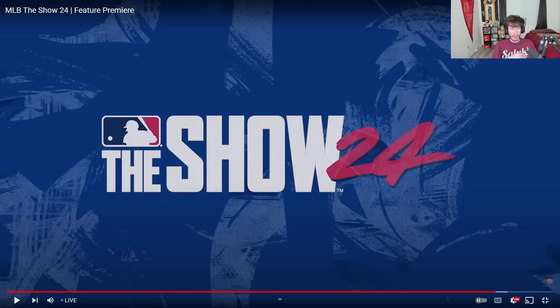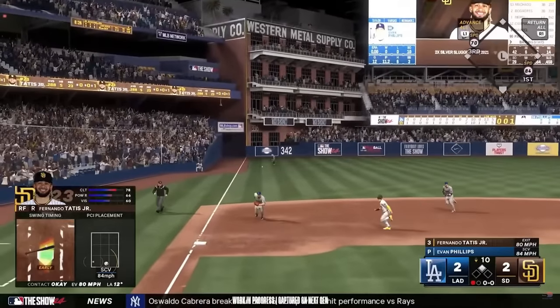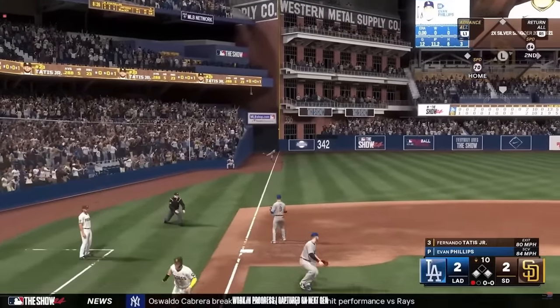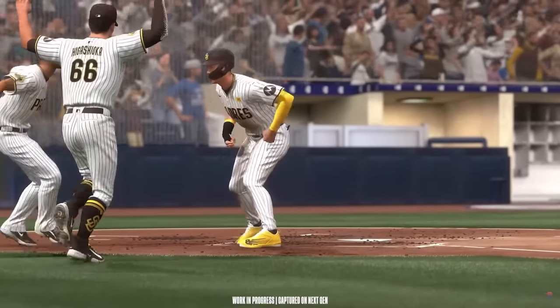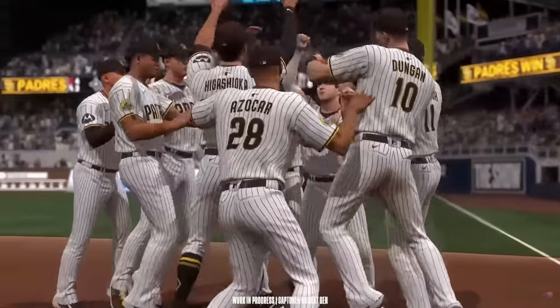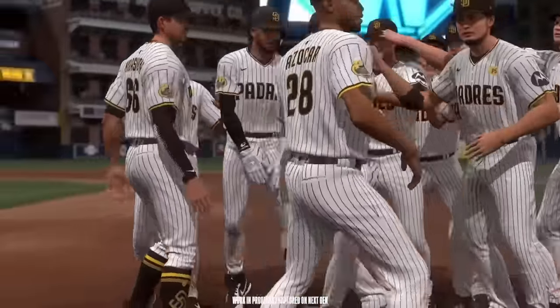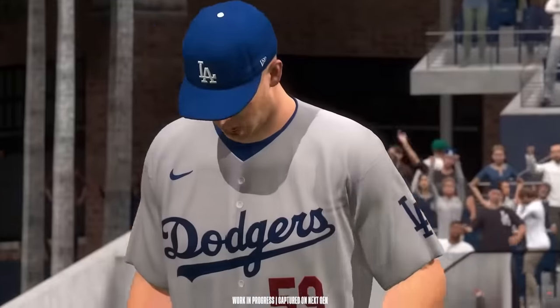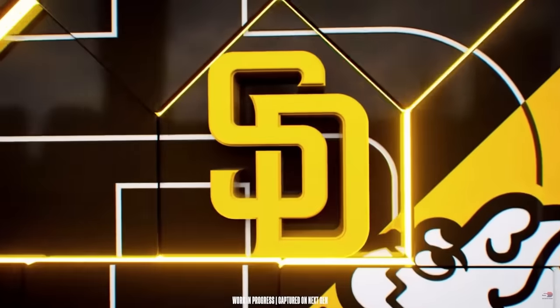The next bit of footage shown appears to be a walkoff win scenario. [Clip plays.] 'Line drive — that's a base hit. Around third. And they walk it off. He had to feel the pressure. Winning run on second base. Found a way to make solid contact. And the winning run comes across to score. Everyone going crazy. Exciting finish to this game today.'